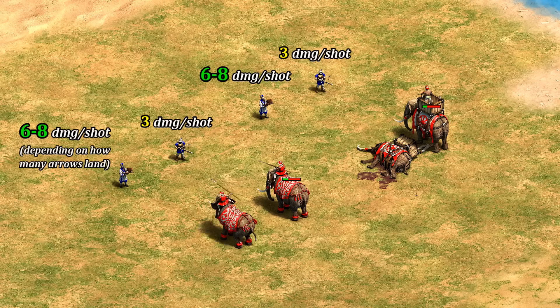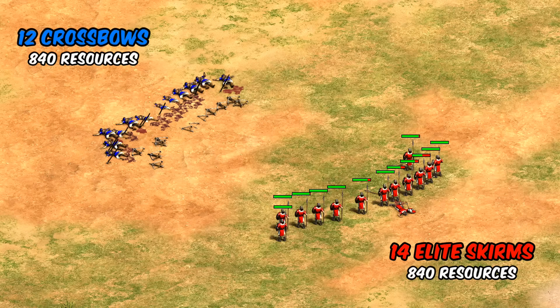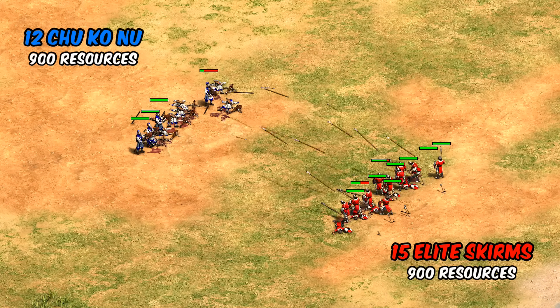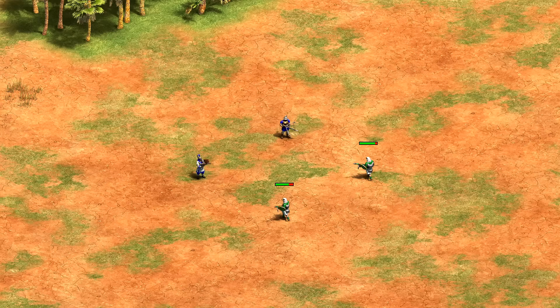Where the Chu Ko Nu has a huge advantage is against skirmishers and other high pierce armor targets. For a baseline with balanced resources, crossbows against Elite Skirmishers leave about 85% of the skirmisher HP left over at the end, due to their high pierce armor basically negating the crossbow's attack. With the Chu Ko Nu though, the main projectile deals four damage and the extras each do one, so you're getting potentially up to six times the firepower per shot. In this case the skirmishers take significant losses. Skirmishers are still an effective counter, but need to be massed to some degree to effectively fight a Chu Ko Nu army. A similar logic applies against really any high pierce armor unit — with Eagles as another example, you can be getting seven damage per round of firing compared to the crossbow's two.